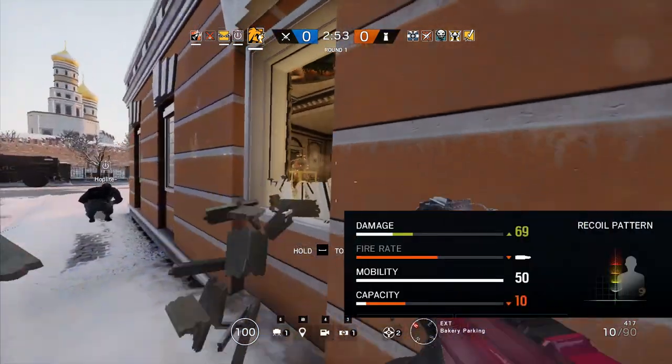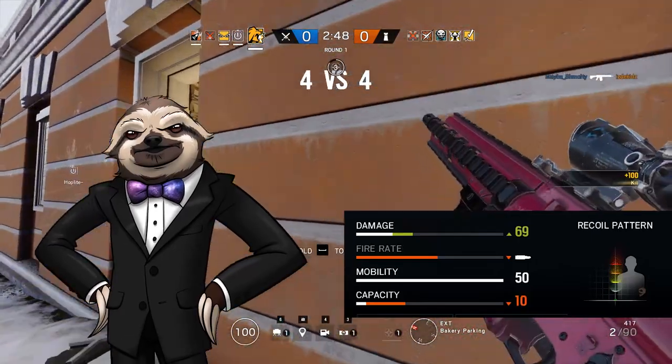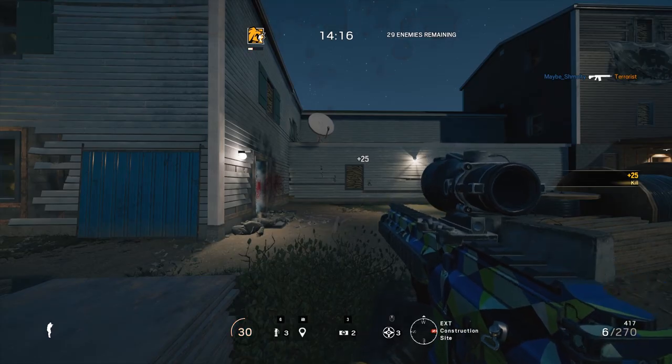The Marksman Rifle carries a 10-round magazine with one in the chamber and deals 69 damage — seriously, not a joke. Recoil isn't quite the laser beam that is Dokkabi's DMR, but it is extremely manageable at close to medium ranges, with a pretty decent fire rate of 300 rounds per minute.